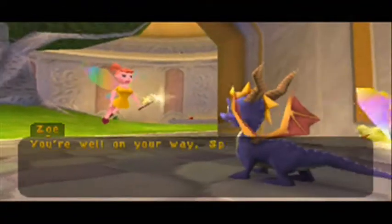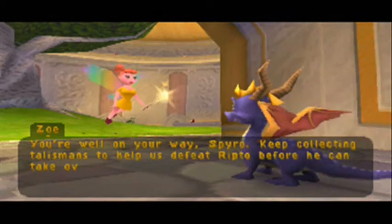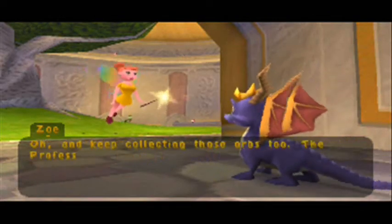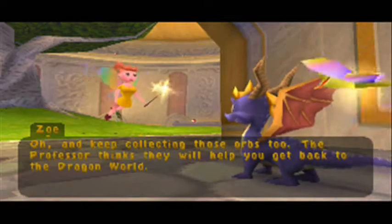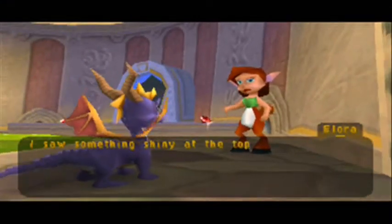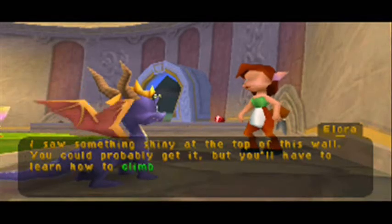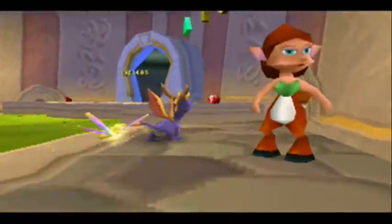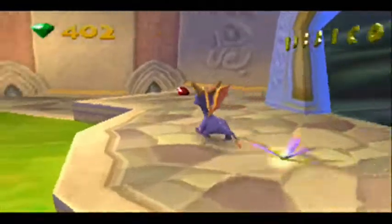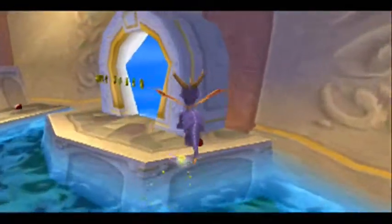Zoe, I guess — keep collecting talismans to help us defeat Ripto before he can take over Avalar. And keep collecting those orbs too. The Professor thinks they will help you get back to the dragon world. I saw something shiny at the top of this wall — you could probably get it, but you'll have to learn how to climb first. Ah, I knew it. Dang. Well, we'll get what we can — I guess we can't get everything.